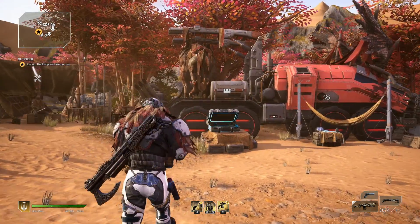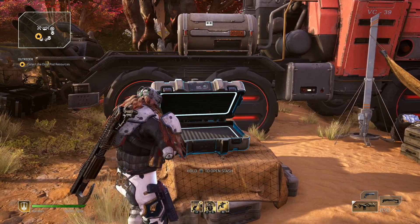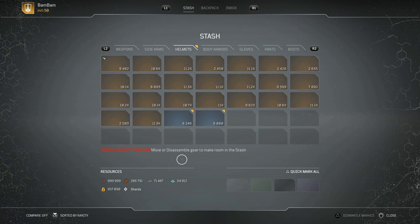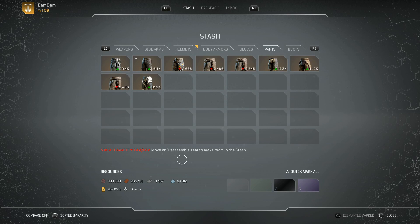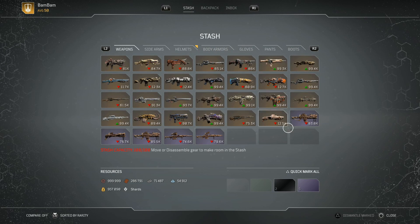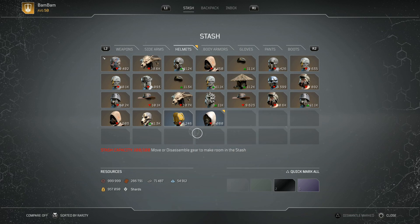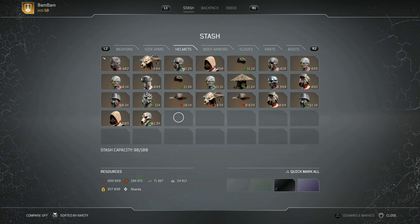Starting off with your stash. This is going to be the thing you want to hammer right at the beginning and end of your preparations. The stash capacity is at 100 currently and mine is full. You are going to want to make sure you have got everything you want and need for specific builds set up inside your stash, and clear out all the garbage you are not going to use. Dismantling those will clear up space for new things coming with the new DLC.